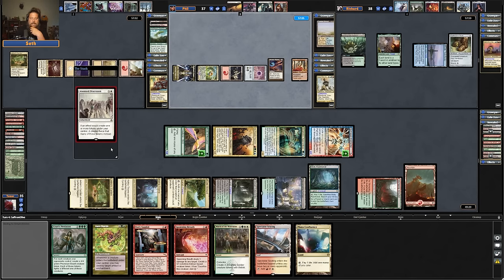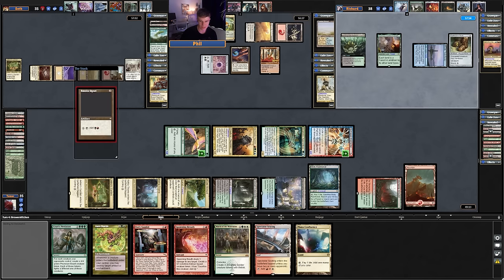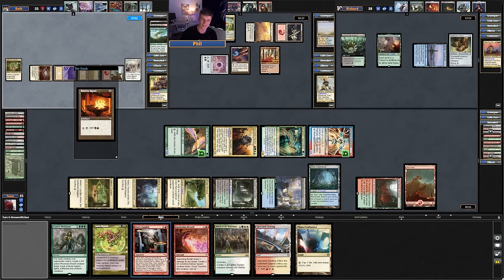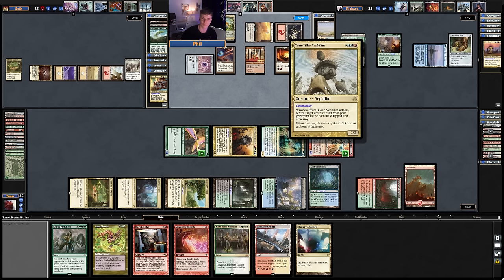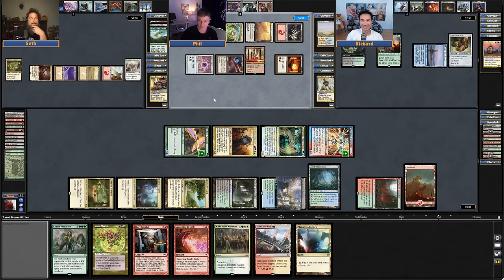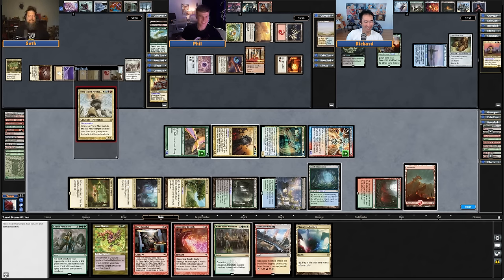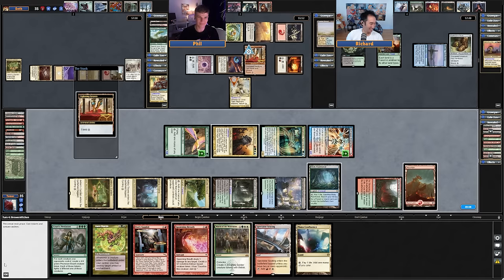Anointed Procession. I'm going to play Aerectus. Phil doesn't have any creatures in his graveyard yet. I actually don't really like the game plan of Yore-Tiller because there are so many moving parts. You could just Entomb into Reanimate, but I never can. I just don't cast my commander, man. I wanted to make sure I use my commander, which seems like a mistake.